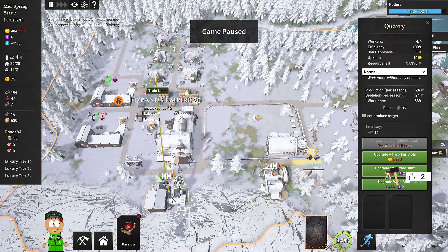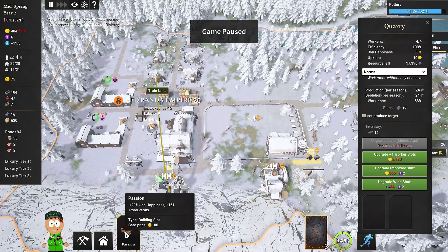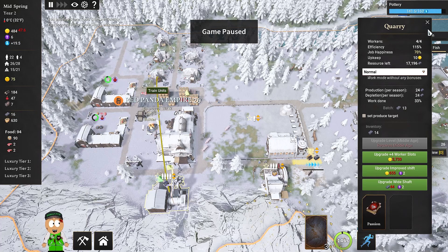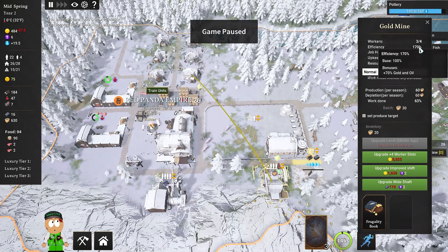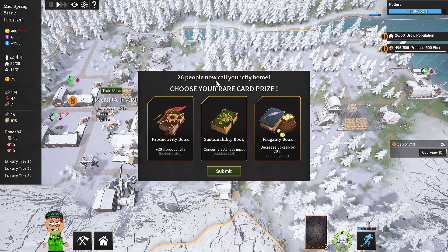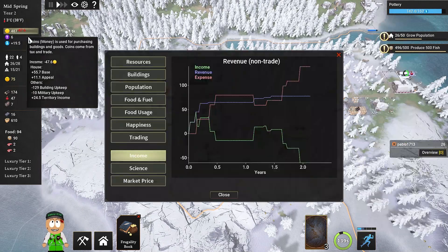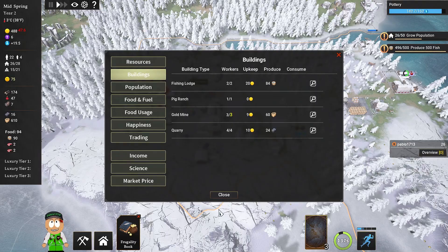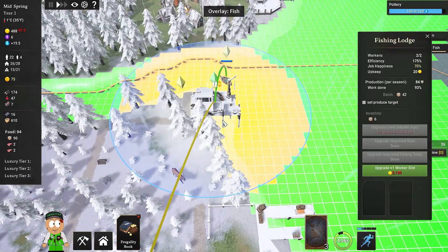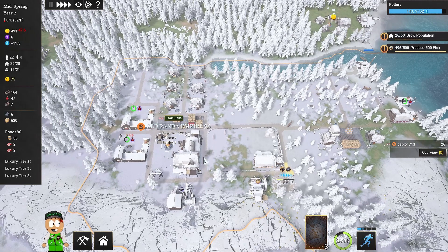Three more immigrants — perfect! We have an additional card: productivity plus 20, job happiness and 15 productivity, and 30% less input. Job happiness plus productivity is like 35 in total — that's perfect. I'm gonna check where the job happiness is bad. The gold mine is most important so maybe we'll go with the stone card for 115 efficiency, while the other building has 170.